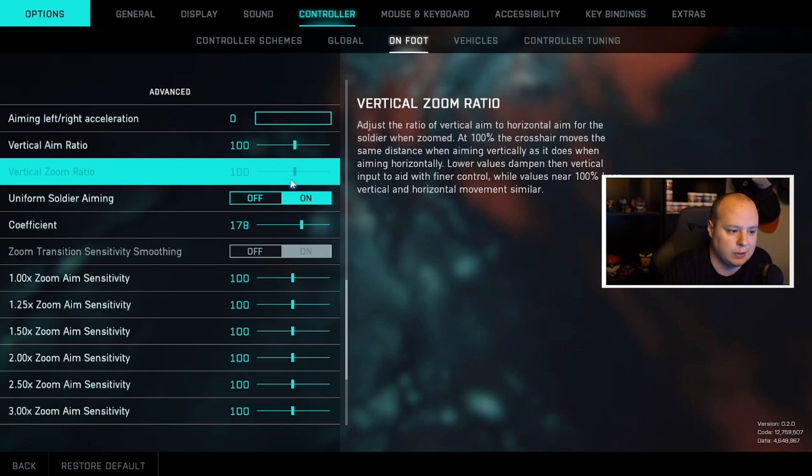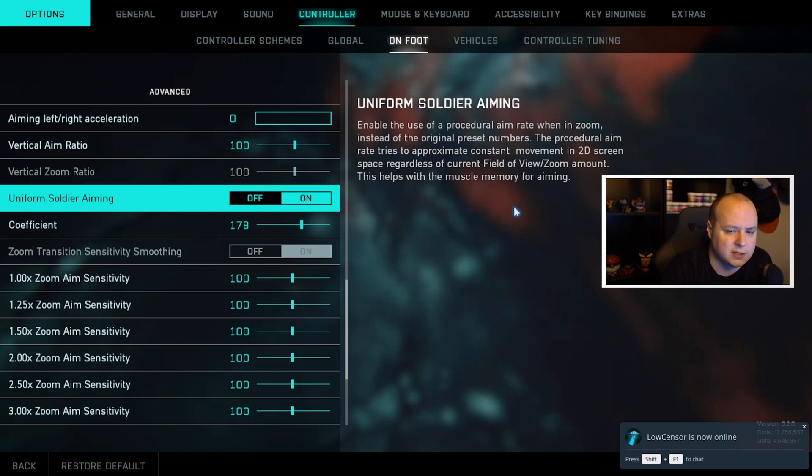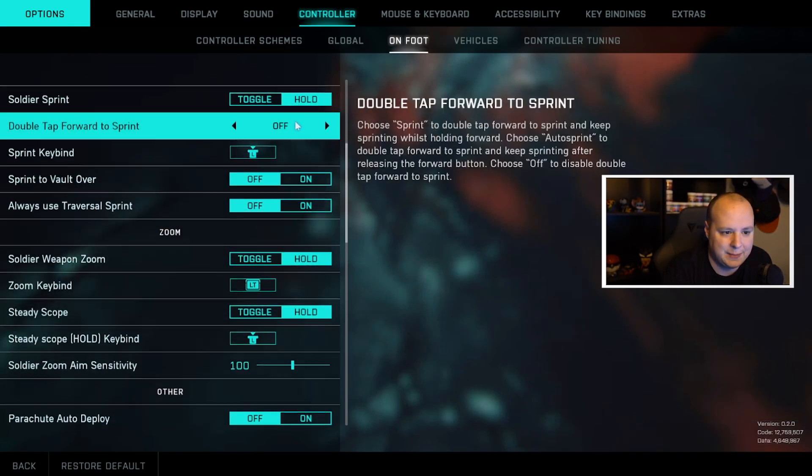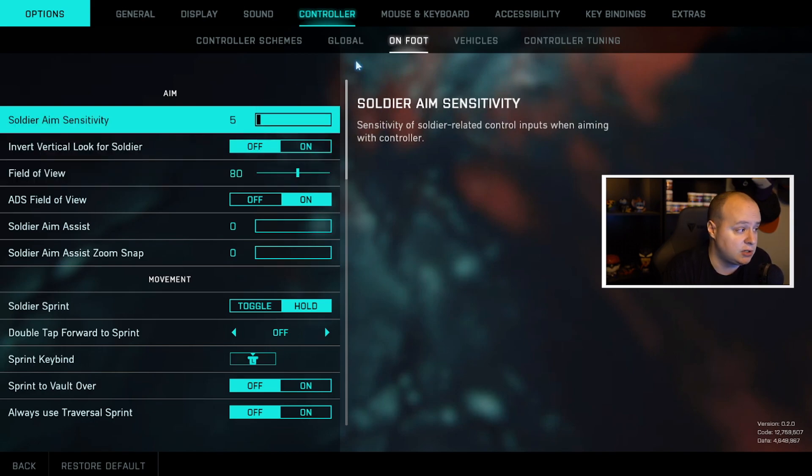Again, these four stats need to be uniform — 178, 100, and 100 — and that's all it takes. I want to thank Baronox for creating that video; I wanted to put this out so more people could see it and hopefully do away with some of those frustrations and inconsistencies with aiming. This has honestly changed everything for me — I feel like I'm back in a Battlefield and back in control of my aim. Let me know in the comments below. Click that subscribe button and tick that bell so you don't miss any future 2042 uploads.